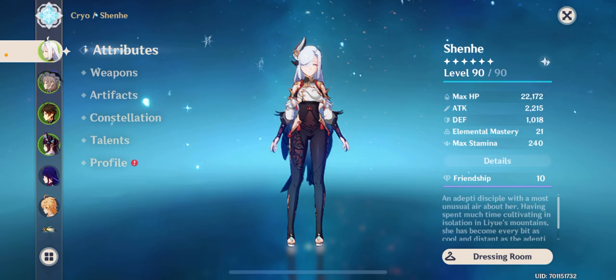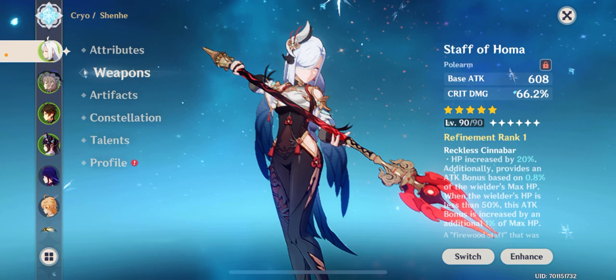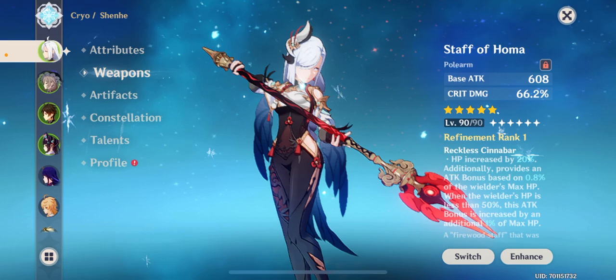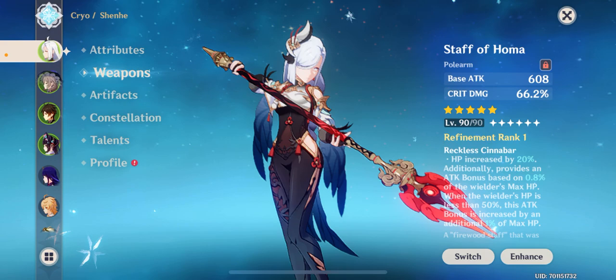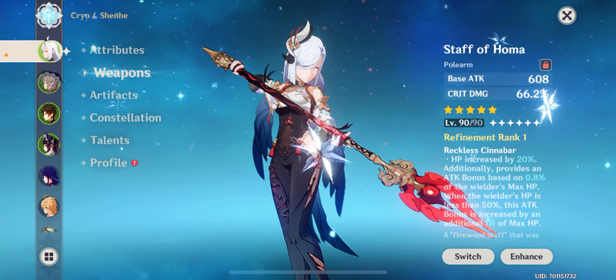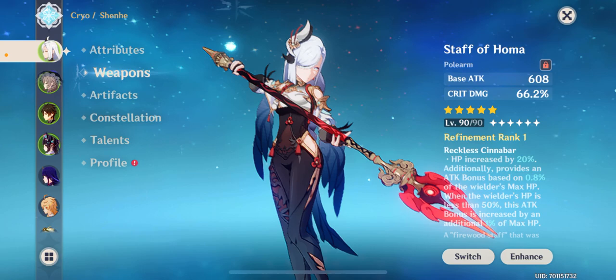I have the Staff of Homa, which is probably the most broken weapon in the game right now because of its stats. The only way I can personally make Shenhe stronger is through better artifact substats, though my artifact stats are already pretty decent. The helmet could use some work — if it had rolled into crit rate once more it would've been better, but at 10% crit rate it's not horrendous. The feather has a nearly one-to-one crit rate to crit damage ratio; a couple more rolls into crit damage would've been even better.